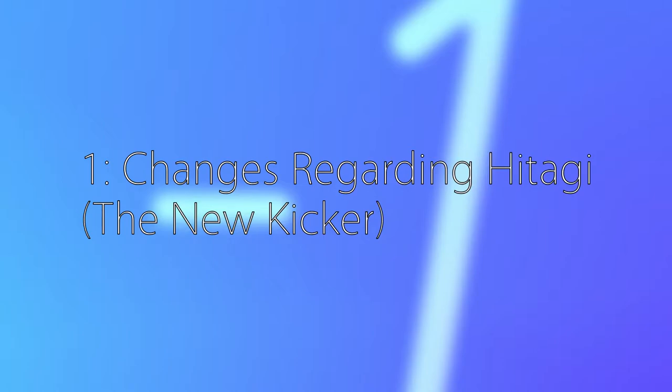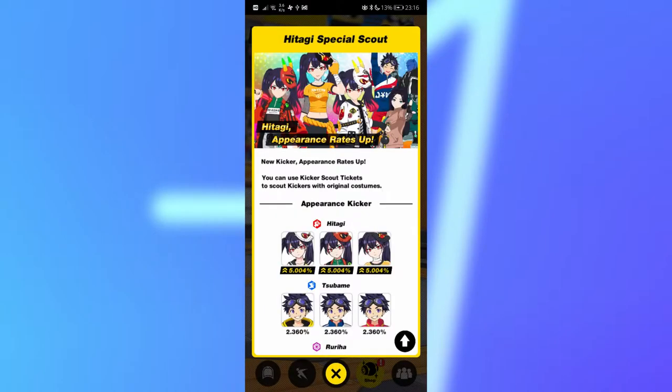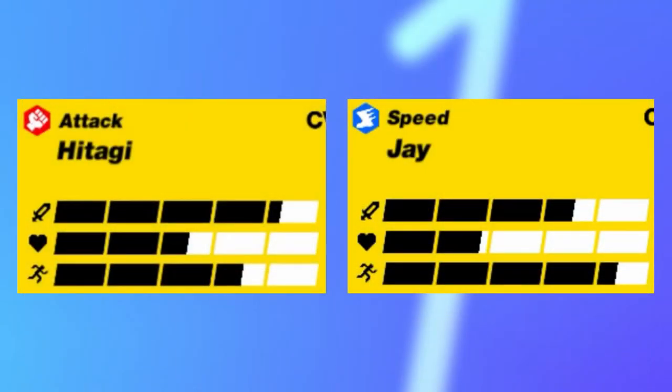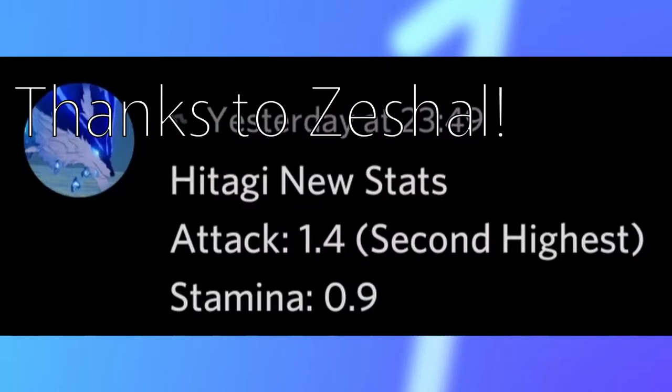First of all, Hitagi. She is now in the regular scout and her costumes are in the special scout with a higher pull rate for each. She also got an attack and stamina buff. Before, she had Jay's health and Kite's attack power. I wonder how well she performs in the meta now.